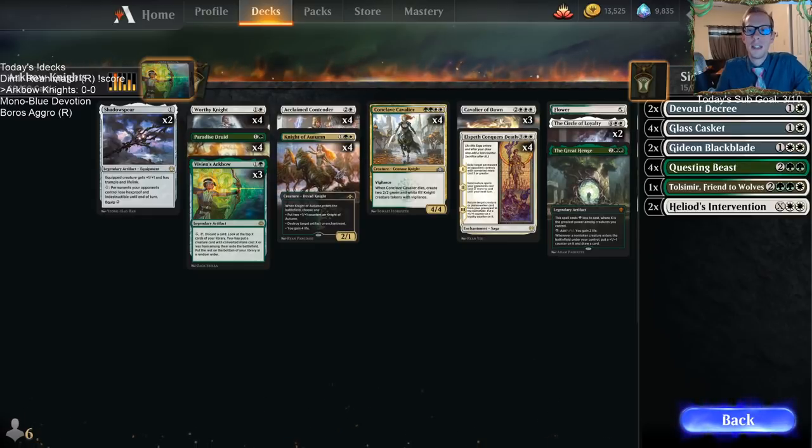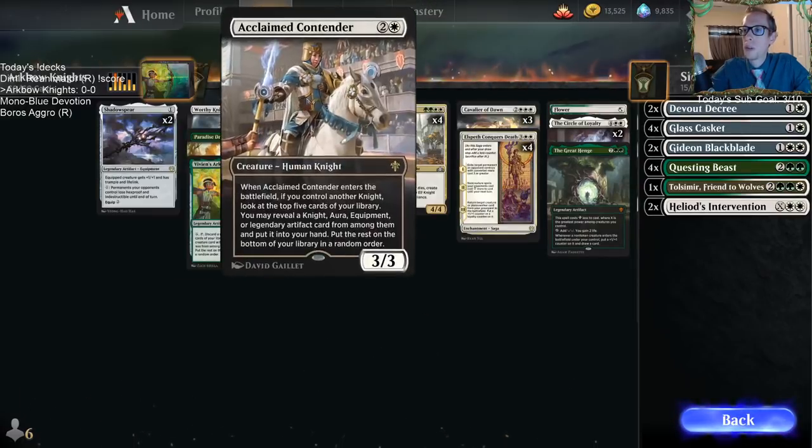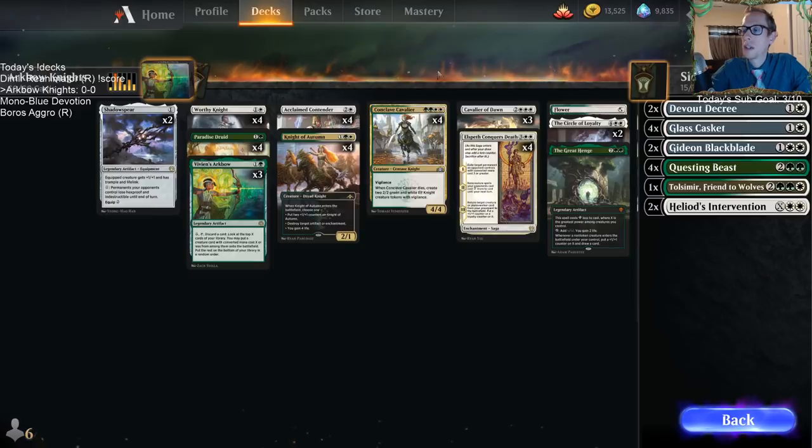We're going to play it through a league and see how it does. We've got a lot of knights of course — Worthy Knight, Acclaimed Contender, Knight of Autumn, Conclave Tribunal, Cavalier of Dawn. To supplement the knights, we have a lot of legendary artifacts, including Vivian's Arkbow.